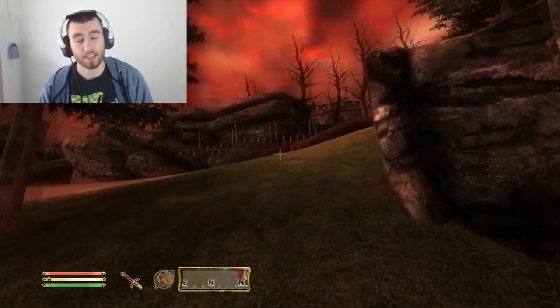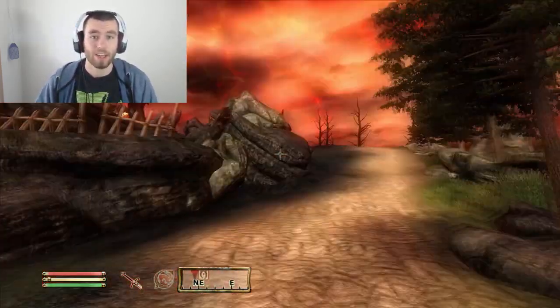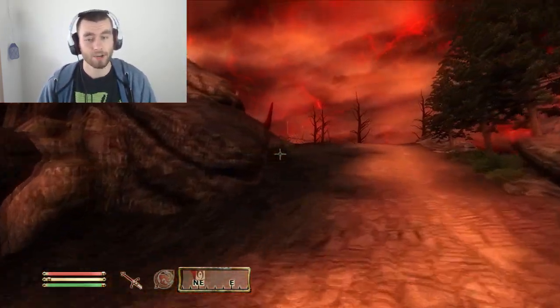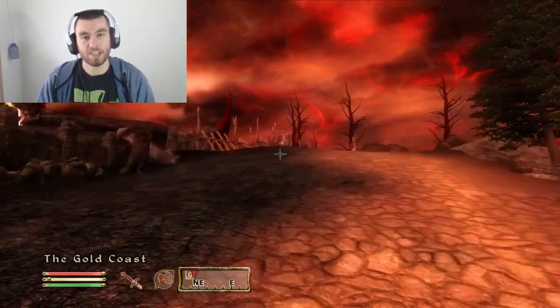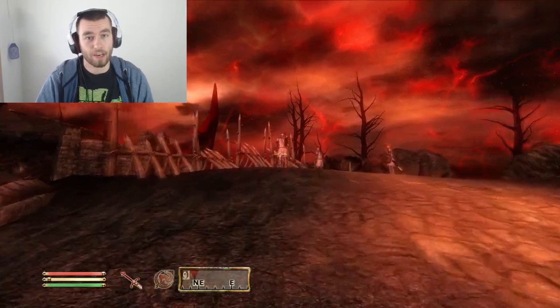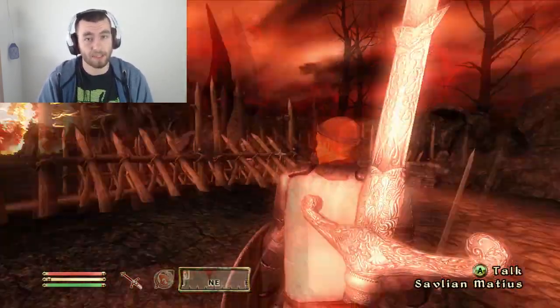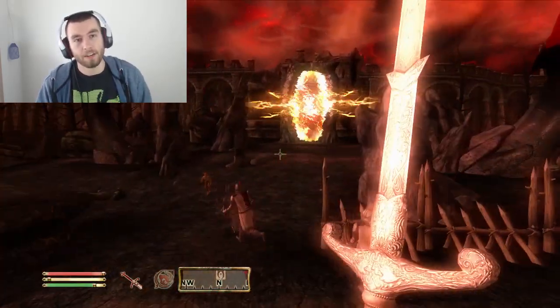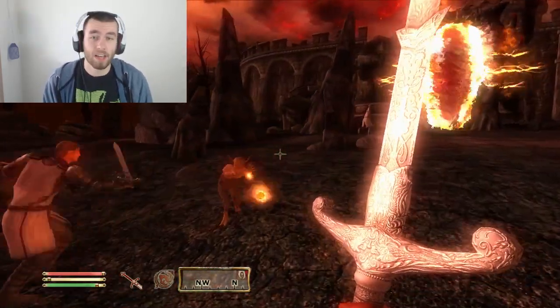Kvatch is a destroyed city. It was a target of the Oblivion Crisis and it's kind of like the sign that these Daedra are starting to become an issue. So it's a really cool quest — I think the Siege of Kvatch and retaking it is a very, very cool quest. I really like it because you go into the Oblivion Gate, you destroy it, and then you just fight through the city and fight through a lot of unique areas.